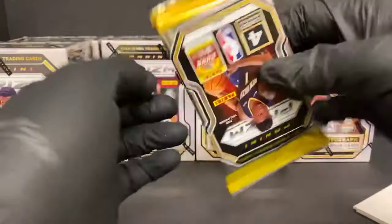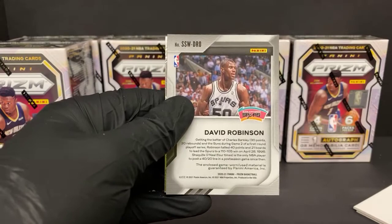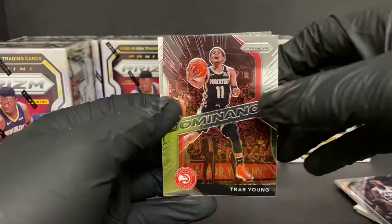All right, the white pal — David Robinson, going to throwback mem cards tonight. Not too bad for the Spurs, though the mem cards are kind of lame. I would think getting a throwback or a rookie would probably be cool. Trey Young dominance and Jaylen Smith rookie for the Suns.